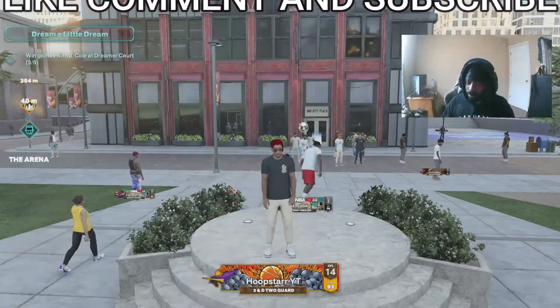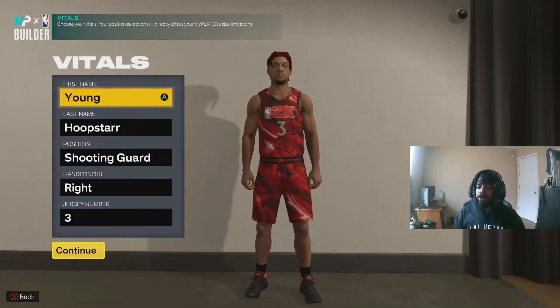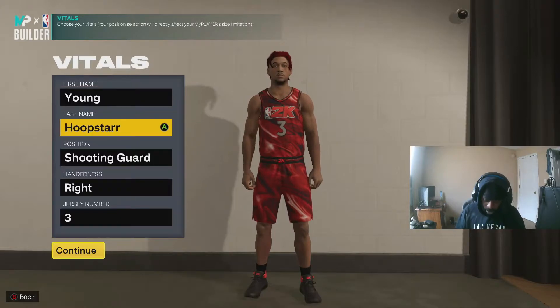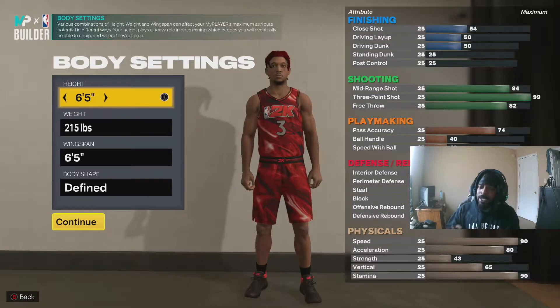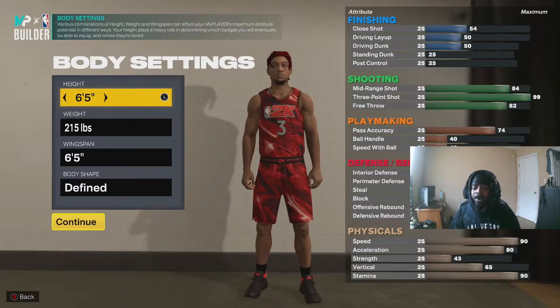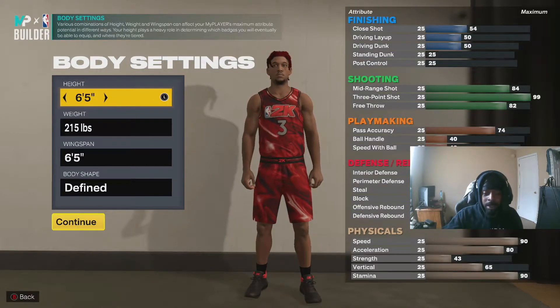Alright, what you want to do is make the build a Shooting Guard at the position — that's how you get the best shooting stats. For specs: 6'5" height, because that's the only way you can get a 99 three-ball, 215 weight, 6'5" wingspan, and body shape is Defined.